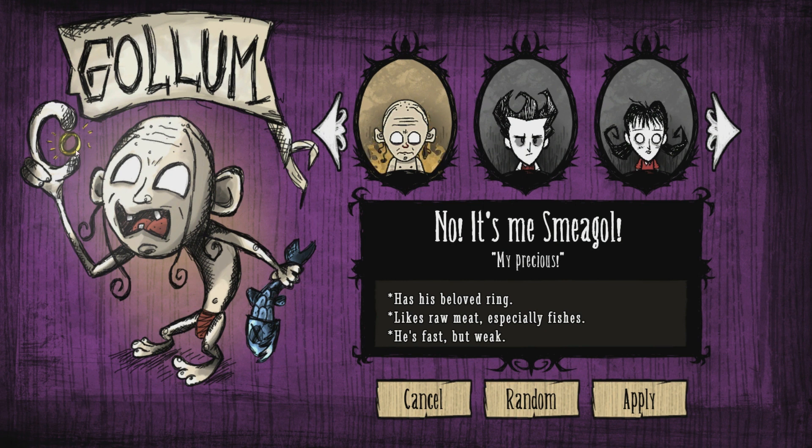There he is — Gollum holding the ring and also a fish, and he looks so good. The art is fantastic. Unfortunately I can't do a very good Gollum impression so I'm not going to try. He looks like he starts with his beloved ring, which is very useful for him. He likes raw meat, especially fish, and he's very fast but quite weak — physically deteriorated from being underground for so long.